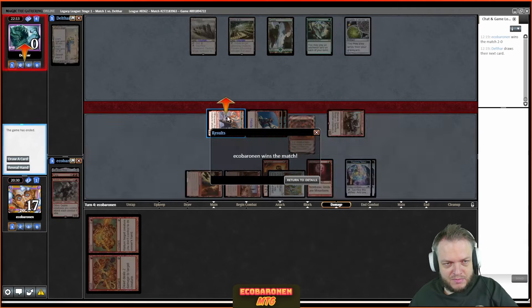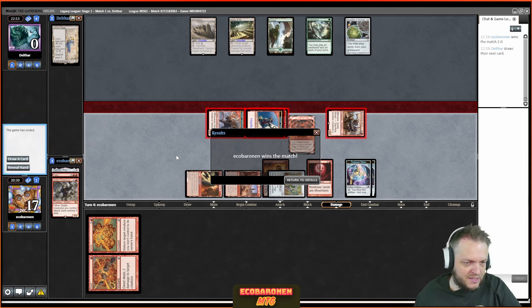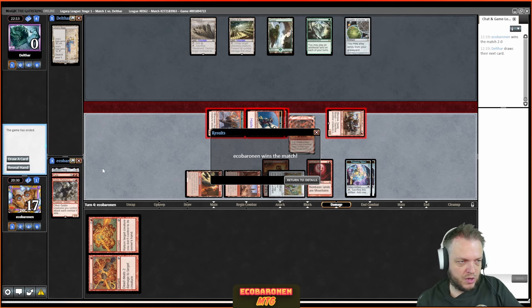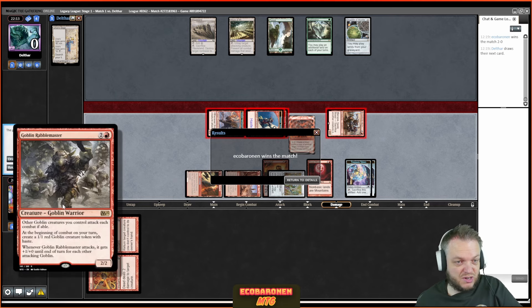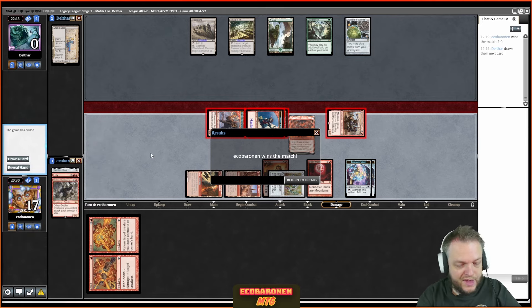This is the cool addition that makes my version different from the versions that have popped up recently. Rabble Master at three mana — I don't want to overload on four-drops, which is the worst that can happen: you mulligan, get Wastelanded, Daze is live more often. Rabble Master will die to removal sometimes and do nothing other times, but sometimes it reduces your opponent's life total to zero very fast. Great start.